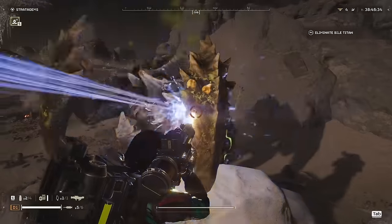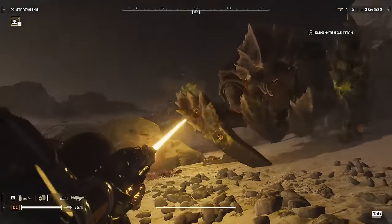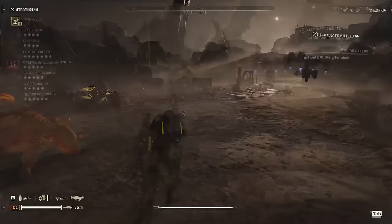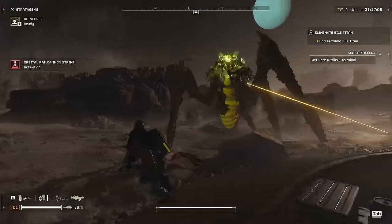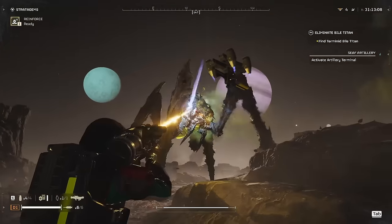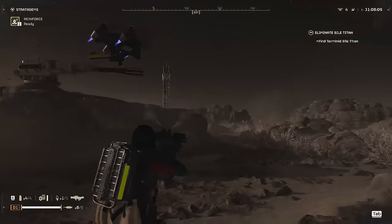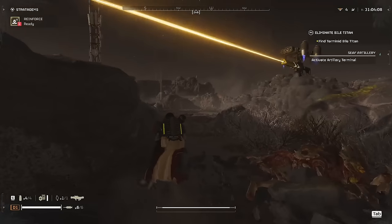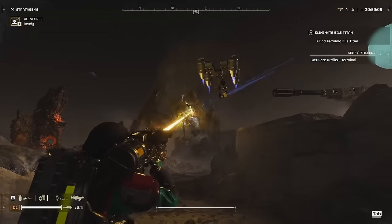You may be saying to yourself, yeah, killing chargers is great and all, but I want to kill Bile Titans. Well, do I have even more good news for you — you can. It's a bit more difficult to deal with larger enemies, but that goes for any support weapon you bring. For the Bile Titans, all you have to do is use an orbital rail cannon strike, break open the armor on its back, and focus your fire on its flesh, and you can take it out with no problems. If you are waiting on a cooldown, you can do damage to it just by shooting it directly, but you have to be a bit more precise and it's going to take a lot more damage to take it down.